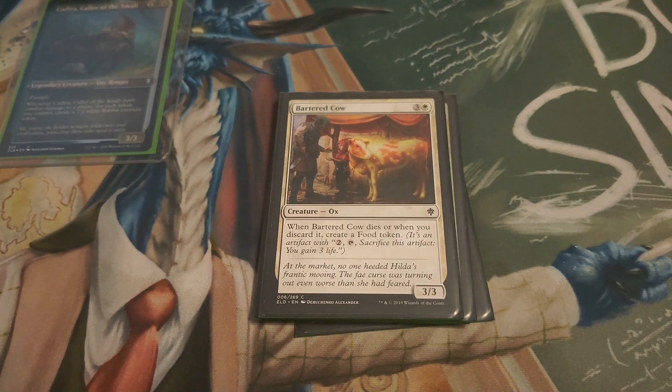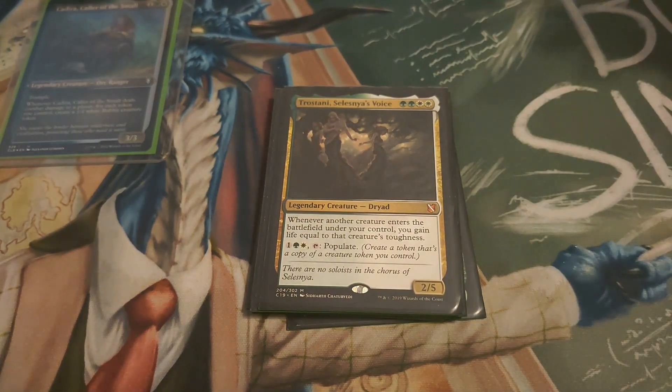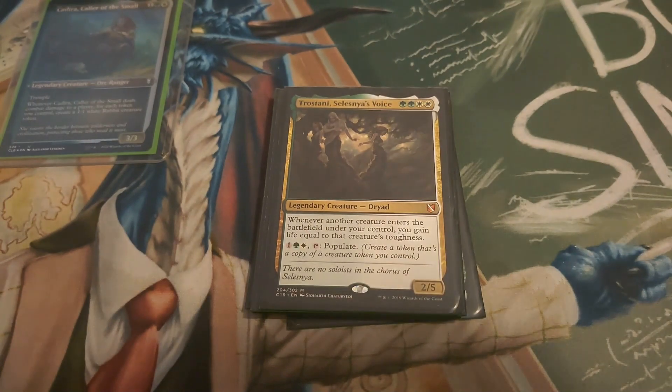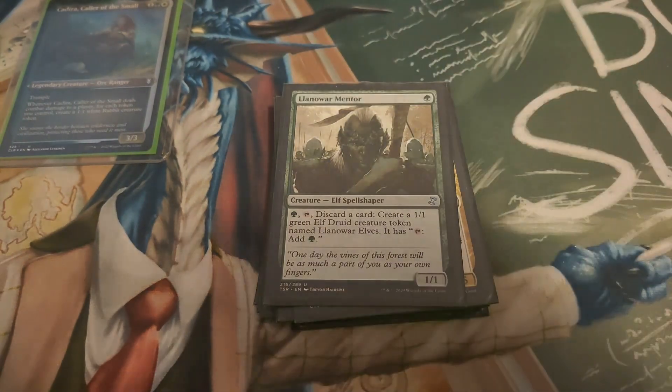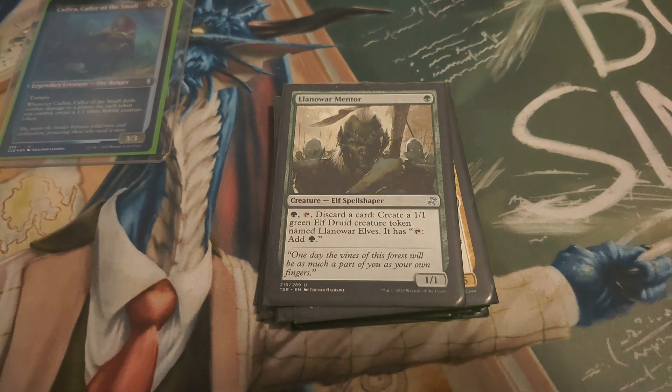But for me personally I really enjoy Bartered Cow, and the girlfriend enjoys cows so it's in there. Trostani, Selesnyan's Voice lets you populate, so you'll make more tokens. Llanowar Mentor — you can pay a green, discard a card, and create a one-one elf druid.